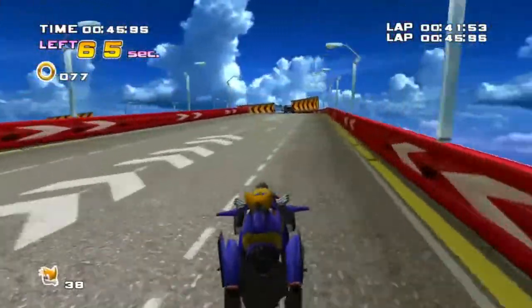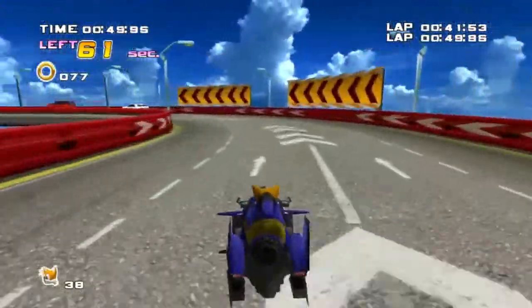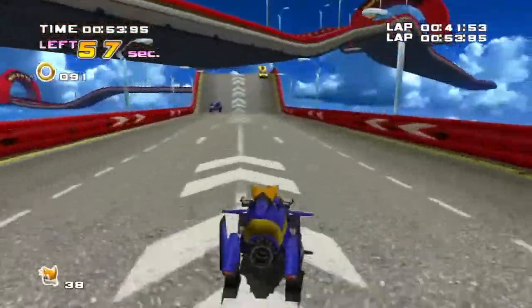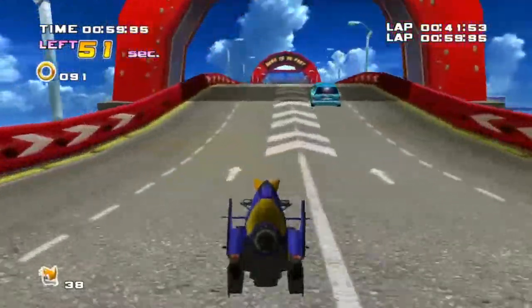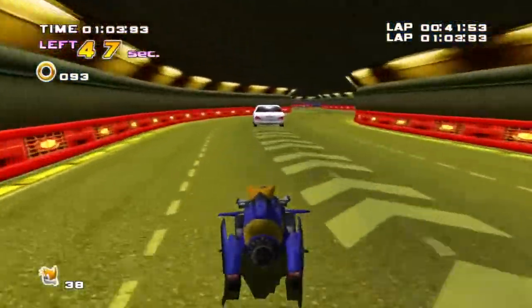Now the second bit is: there are no places for you to fall off in this level like there were in the Rouge Mission. So there's no way for you to use the cars to your advantage. You see how I just hit both of them and went around the corner? That didn't help me.